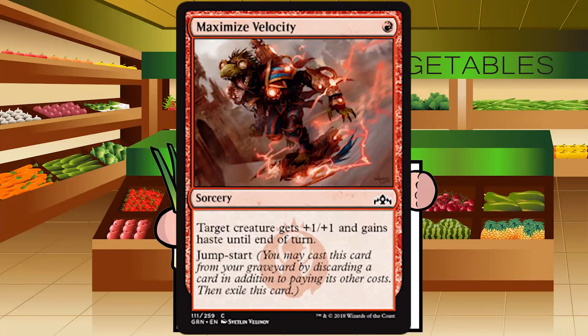Maximize Velocity is up next — a single red mana for a sorcery at common. Target creature gets +1/+1 and gains haste until end of turn, with jump start. Plus one plus one and haste for one mana and a card — the jump start will cost you another card. It just doesn't make me want to play this. D-. If I'm really desperate for cheap spells for the spells-matters deck I guess I can play it, like Maximize Altitude, but otherwise no real interest. There are just better cards out there.